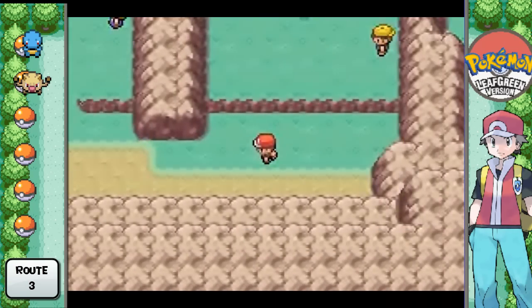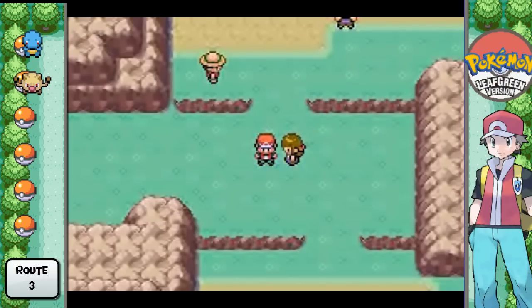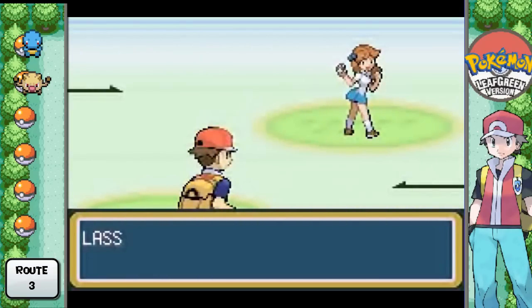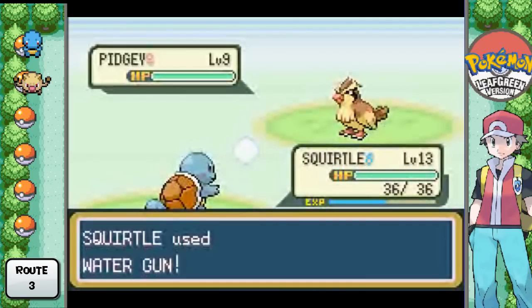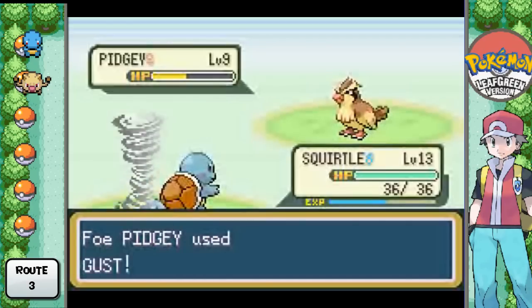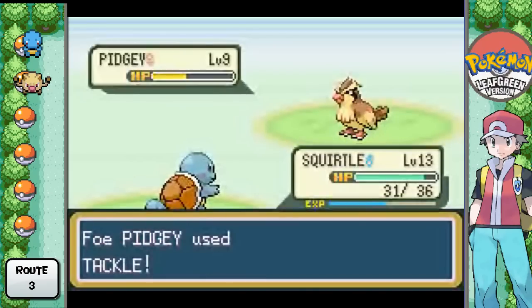Basically, Route 3. I know you can find Sandshrew throughout here now, if you'd like to catch one. And later on, you can find the ever-popular Jigglypuff. So basically, we're on our way to Mt. Moon next — that's really where we're going. Now that we've defeated Brock, there actually is a Pokemon that I want to catch in Mt. Moon. Believe it or not, it's an odd choice. There's going to be a Pokemon that I catch that I will most likely use for my team.